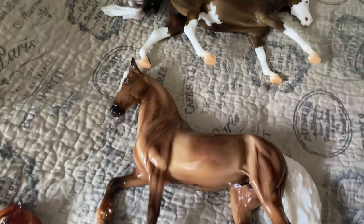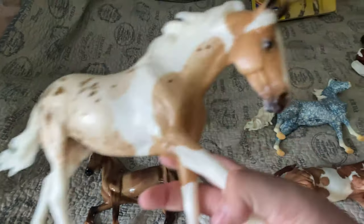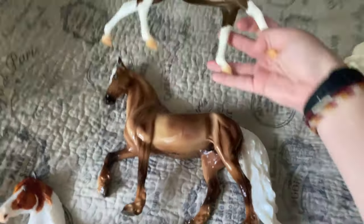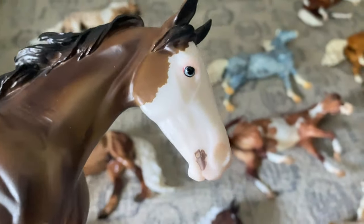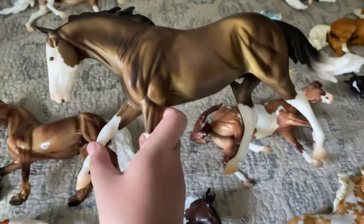Moving on to my surprise horses. I pulled two Pintalusas, and Hannah really wanted a Pintalusa, while Hannah pulled two of those champagne splashes. So we traded one of each, and now we have the same two surprise horses. The Pintalusa quickly became one of my top favorites. I really wanted the Sabino but obviously didn't get one. I actually really like these two now. The champagne is absolutely gorgeous — I'm obsessed with his eyes. Breyer isn't always the best with blue eyes, but these on his white face just look really good. I'm really happy with him.